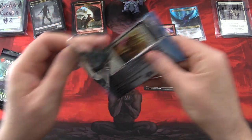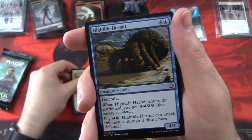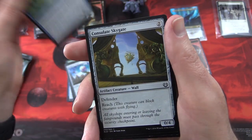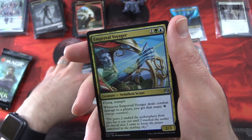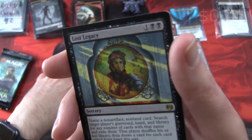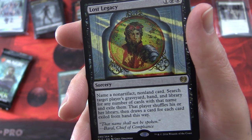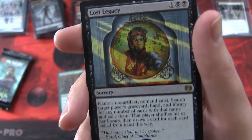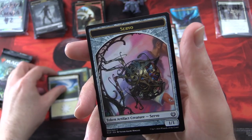Onward to Kaladesh. Ninth Bridge Patrol, Highspire Artisan, Cowl Prowler, Live Fast, Prophetic Prism, Gearseeker Serpent, Consulate Skygate, Commencement of Festivities, Impeccable Timing, Fireforger's Puzzleknot. Uncommons: Empyreal Voyager, Morphist Doorbreaker, Elegant Edgecrafters. And the rare is Lost Legacy — good one from back in the day. Sorcery for three: name a non-artifact, non-land card, search target player's graveyard, hand, and library for any number of cards with that name and exile them; the player shuffles their library then draws a card for each card exiled from hand this way. That's almost a must if you're playing Rat Colony or something like that. And a Planes and a Servo token.